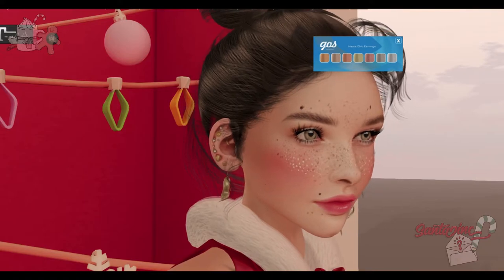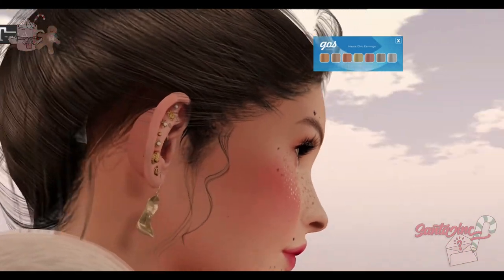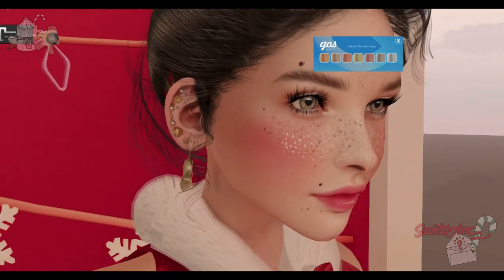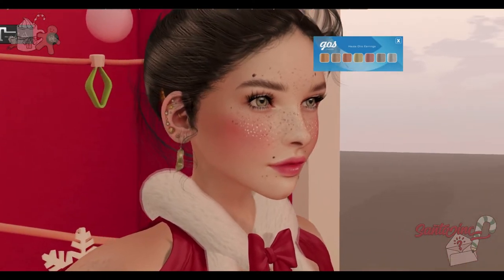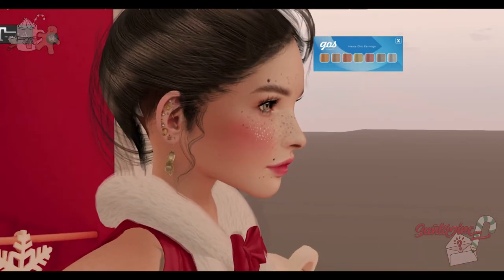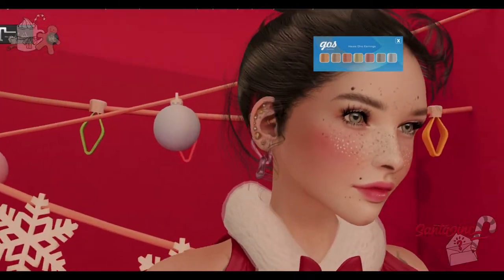We have some Poet Chic earrings from Goss Boutique — they're little pumps. You can move them around if you want to. There are seven different metals you can change the color of. My favorite is always rose gold — I think it's so pretty.